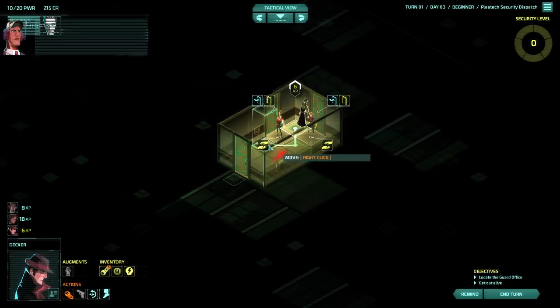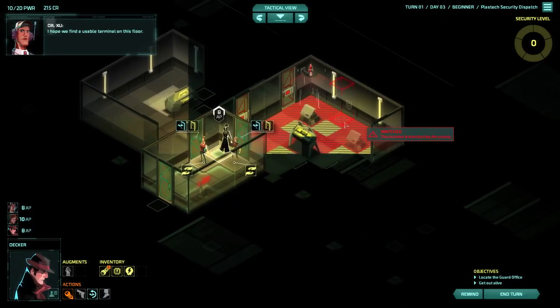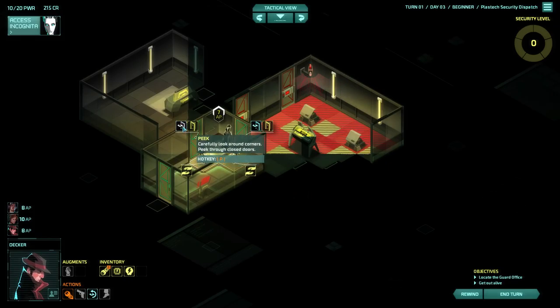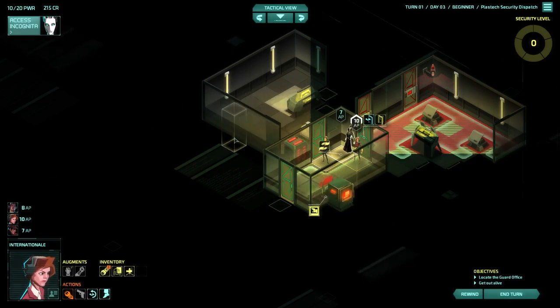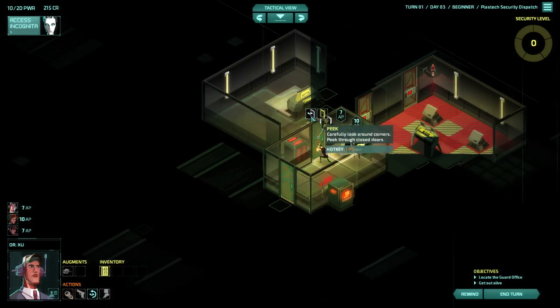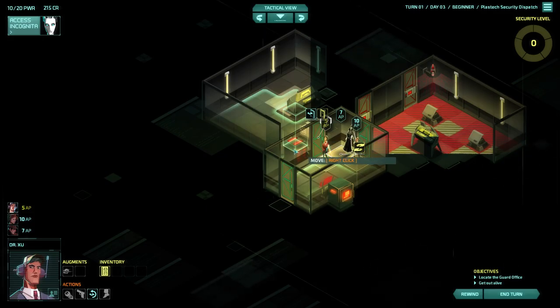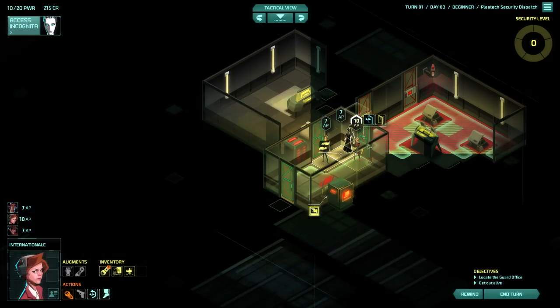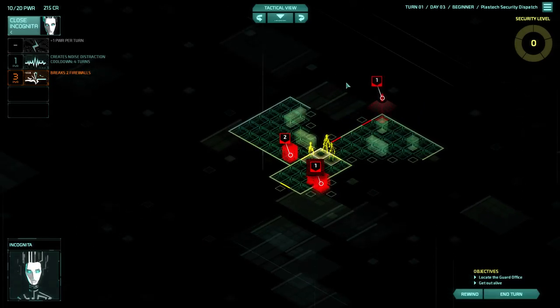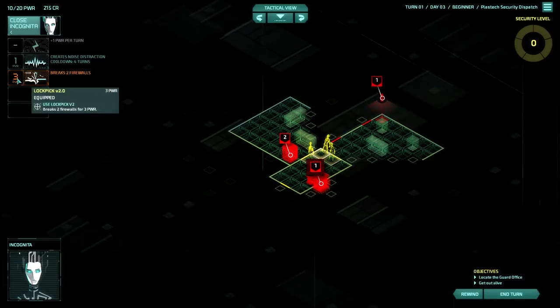This is a mission that neither of us have done before, so that's true. Start hacking the cameras — don't forget to select International because she'll immediately do that. Already done that. Nothing seems to be in there, so should we grab that camera and see if we can see the rest? Sure, though I'm very aware this uses three power now.